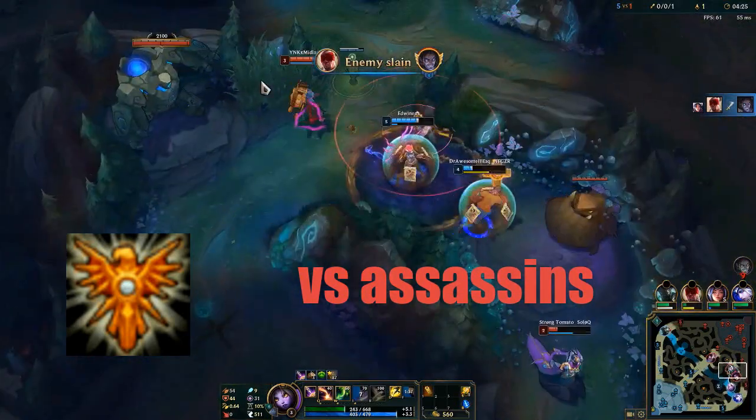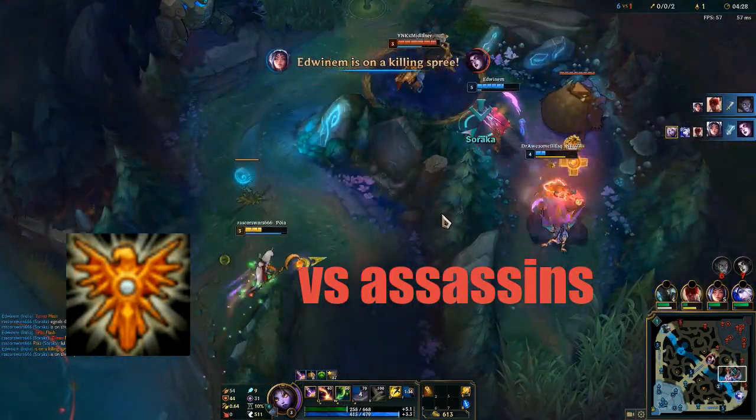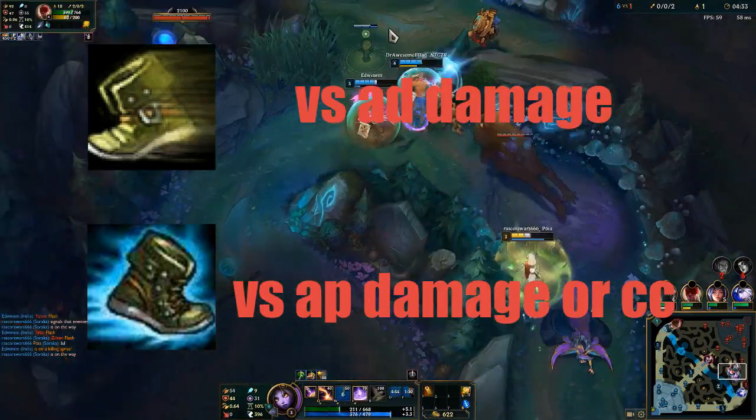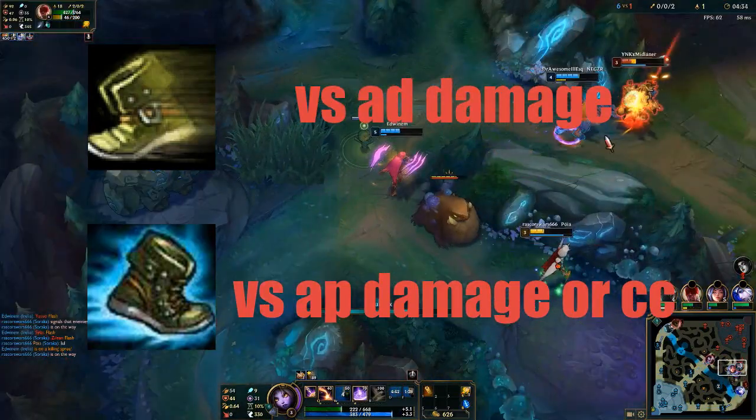I usually take Locket of the Iron Solari when the enemy team has a lot of assassins. For boots, I usually get tanky boots such as Ninja Tabi or Mercury's Treads, depending on whether they have a lot of CC or a lot of AD.